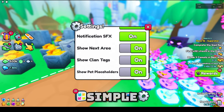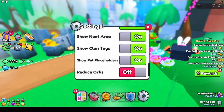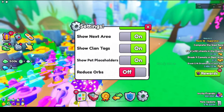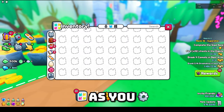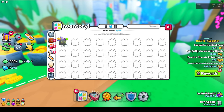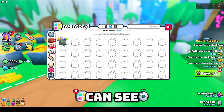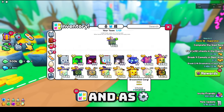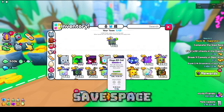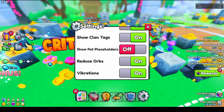Show Pet Placeholders — if I go into edit toggle mode, as you can see you have these pet placeholder slots with dashes over them. If I turn this off, there's nothing there. I guess it's cleaner if you have it off, but it's pretty pointless really. I'll keep it off.